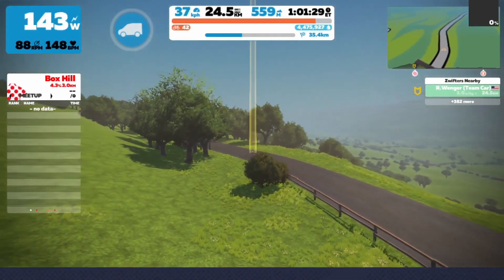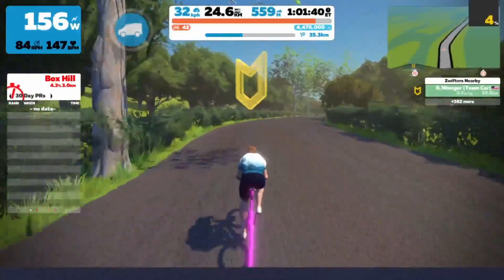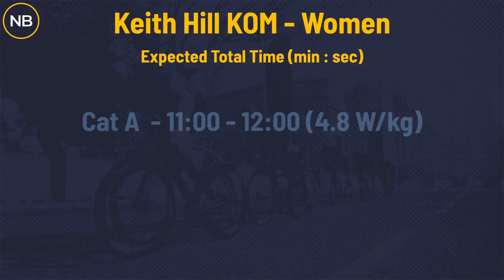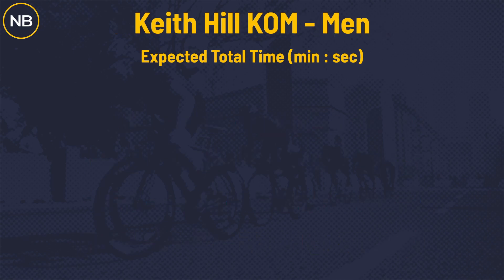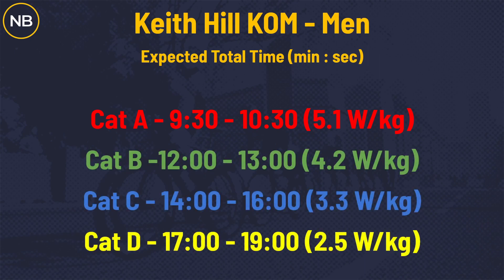Getting over that next bump is always really hard — I've actually been dropped after holding a pack on this hill — so keep your focus, you can't let off, you have to stick with your group. There is what feels like forever until the downhill actually comes on the other side. Keith Hill KOM: 4.3 kilometers long at 5.0% average grade. Expected times for women: 11–12 minutes at 4.8 w/kg; B's 13–14; C's 15–17; D's 18–20. For men: Cat A 9:30–10:30 at 5.1 w/kg; B's 12–13; C's 14–16; D's 17–19 minutes.